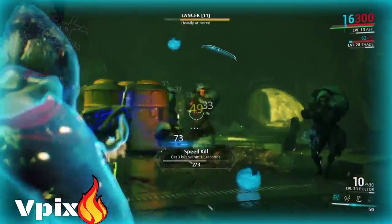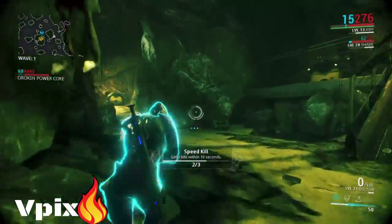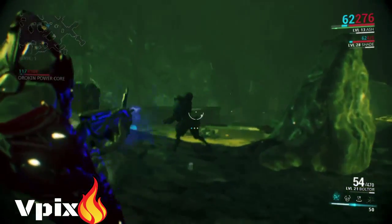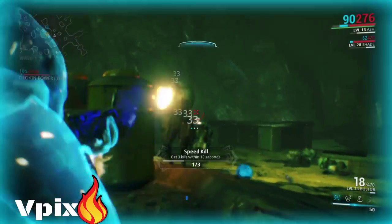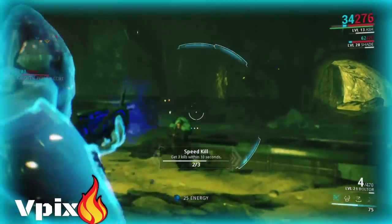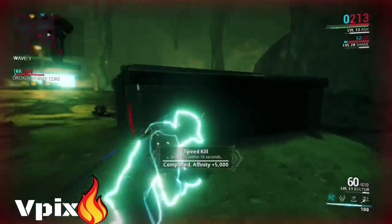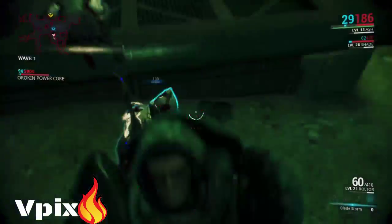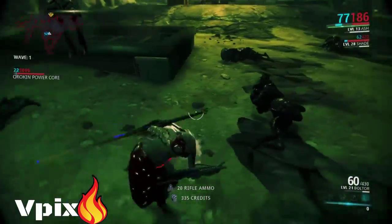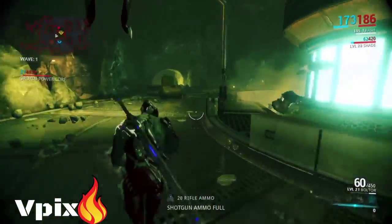The recommended Warframe would probably be Rhino — recommended power is Iron Skin. For your primary, use a very powerful primary. If you don't have one, go buy the Tetra blueprints off the store. You could use the Tetra because it's pretty good, or the Boltor.